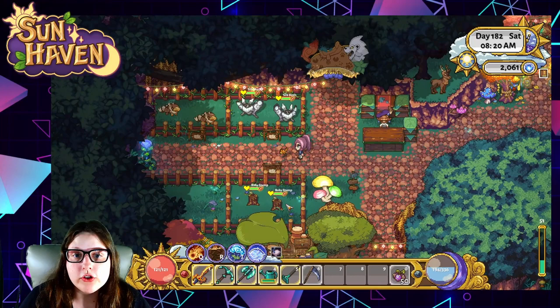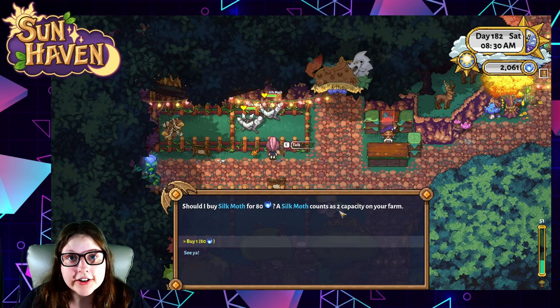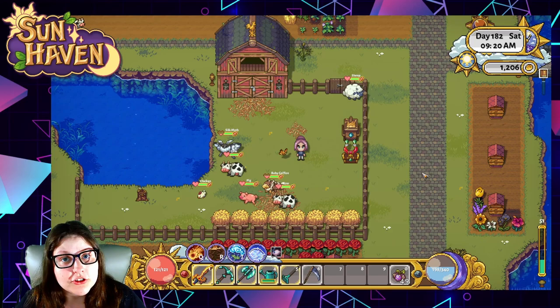Part of the general store in Nelvari is where you'll find the animal shop for Nelvari. Here you can purchase silk moths, baby griffins, and baby stumps. Again you're going to interact with the signs just outside or inside their enclosure for the cost and their capacity rating.